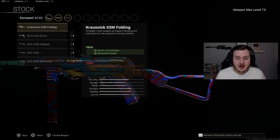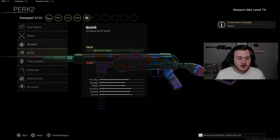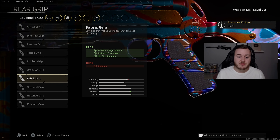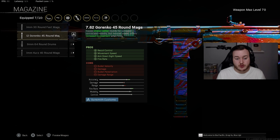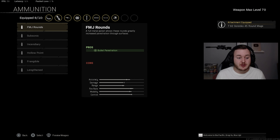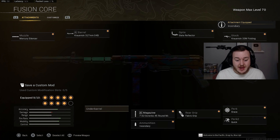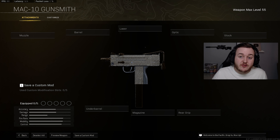For Perk 1 you can run Steady for ADS firing move speed, or Brace for initial firing recoil control — we're going with Brace. Perk 2 is Quick for sprint speed. For the rear grip we're adding the Fabric Grip for ADS speed, sprint-to-fire speed, and hip-fire accuracy. The magazine is the Grinko 45-round mag. Ammunition is Incendiary rounds. Finally, add the M1941 Hand Stop for recoil control and accuracy, making the MP40 an absolute laser beam.